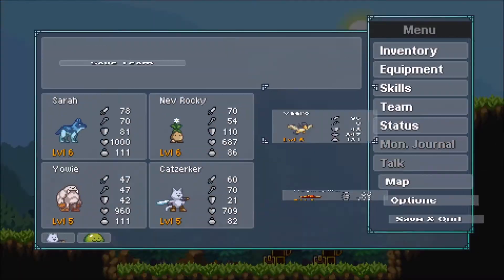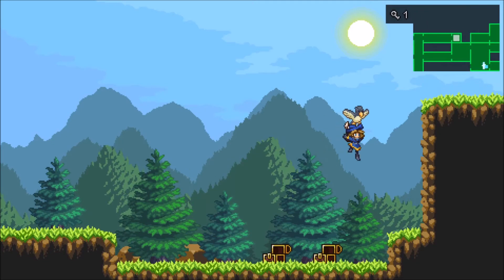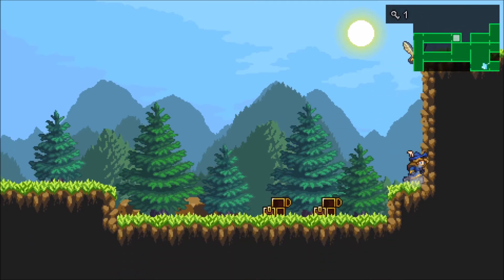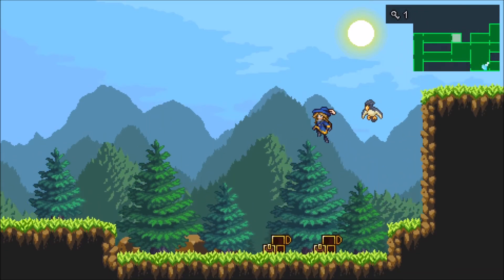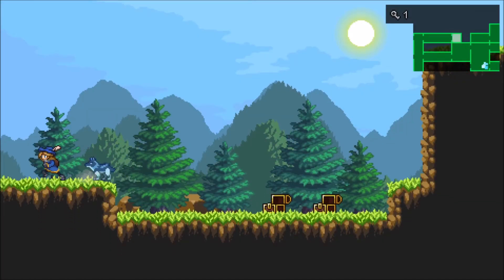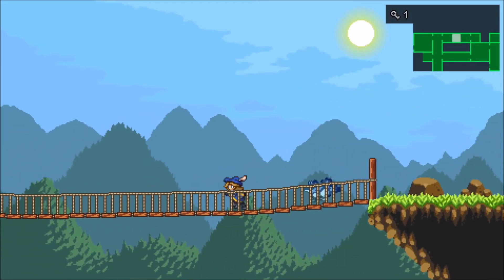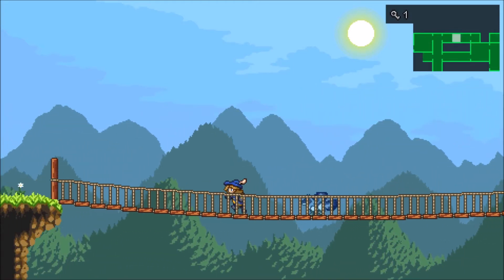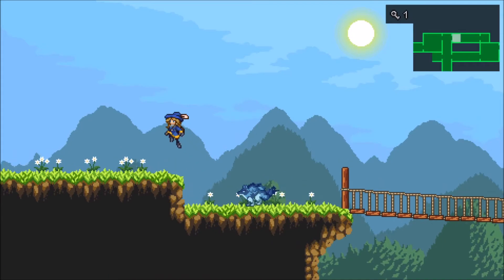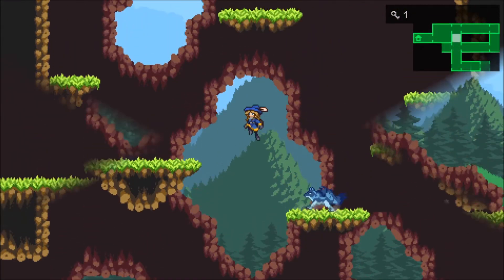What's really cool is that each creature has their own skill tree. As they level up, you can assign points to different skills — and we're talking some meaty skill trees here. The Cat Zerker, for example, had five different skill trees with I think 15 to 20 skills in each.